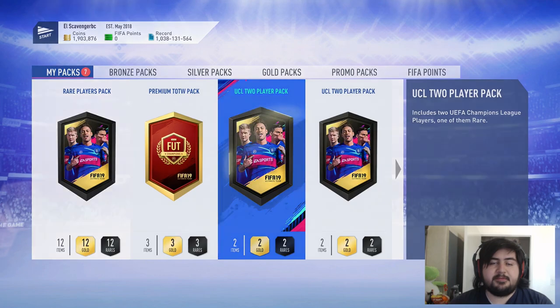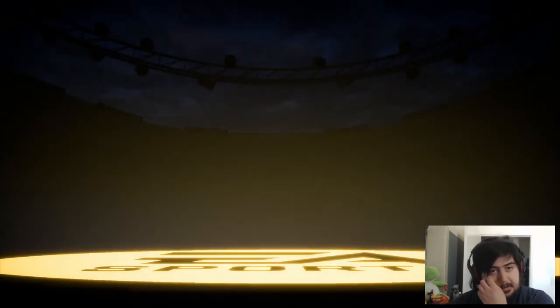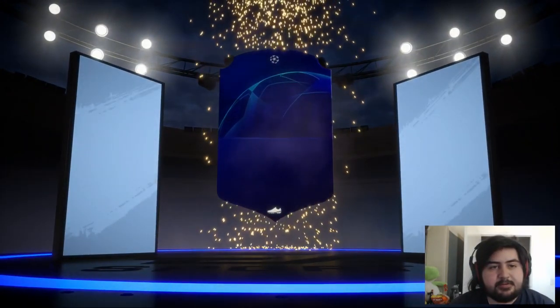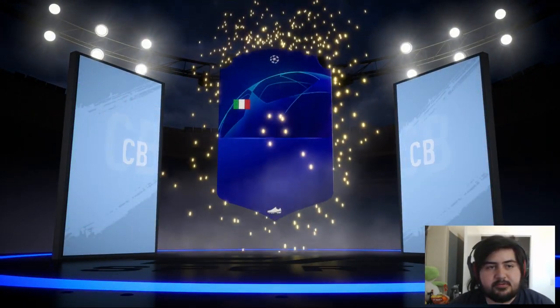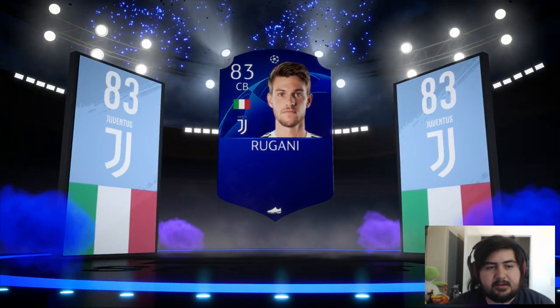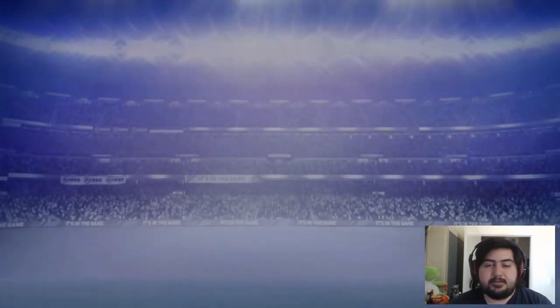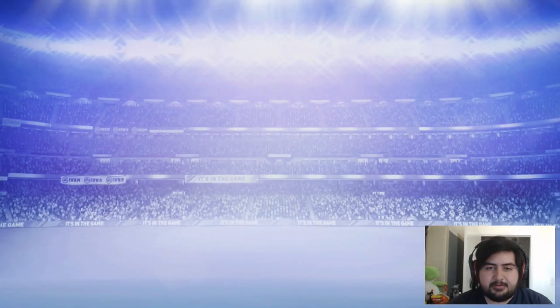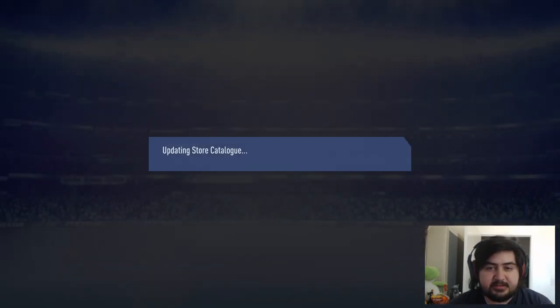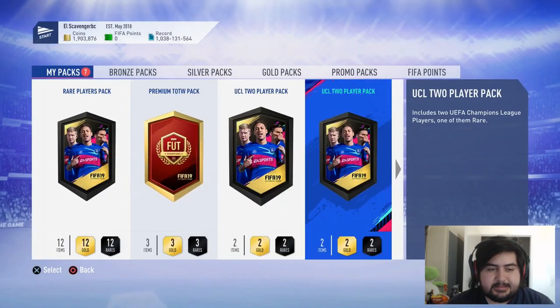Let's go for the second UCL upgrade pack. No walkout. Spain center back — who is it? Regani. 83 rated. I'm all over the place, boys. That's right up what we need there.